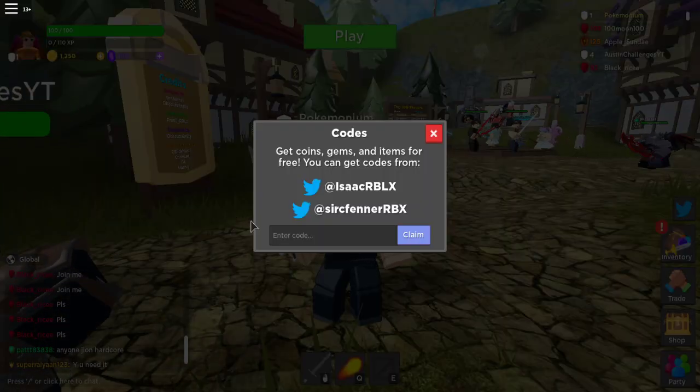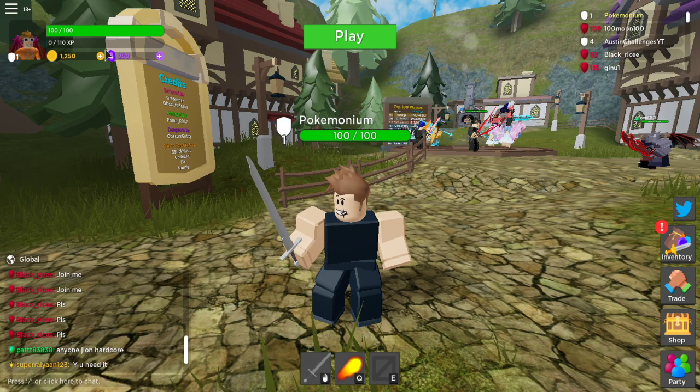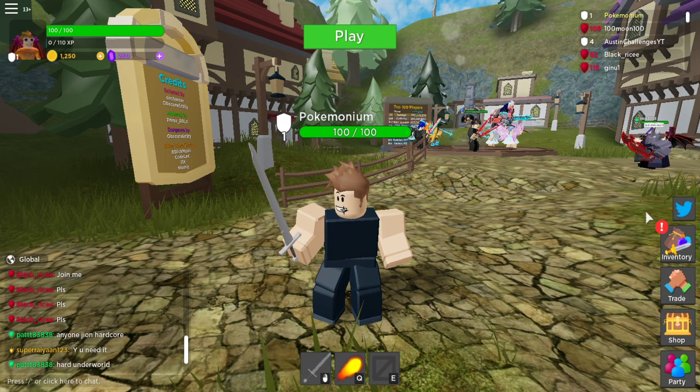The third code is going to be "GEMS", just like that. Very simple words. We get 150 gems — that is a very new code, by the way. So yeah, 250 gems now.